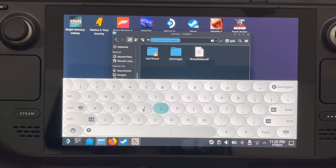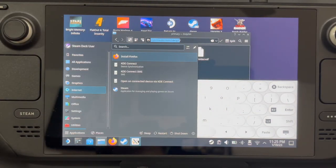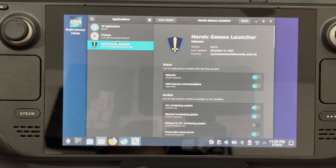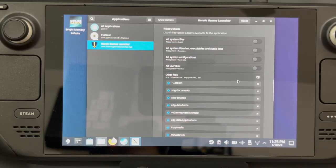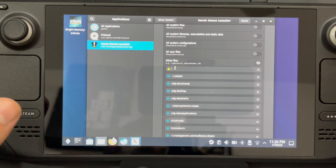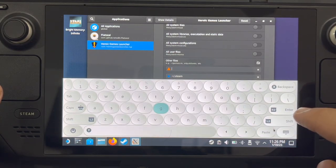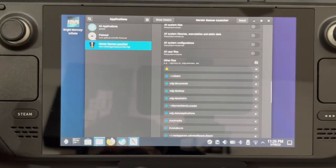Now that this is taken care of, you can see Flat Seal here — or you can go to Application Launcher and search for Flat Seal there. Once you have it open, you can see Heroic Launcher listed. We're going to scroll absolutely to the bottom, and under Other Files, we'll click there and paste the path. For some reason I can't see the paste option, so let me try again. It seems I need to re-copy it — Control C.